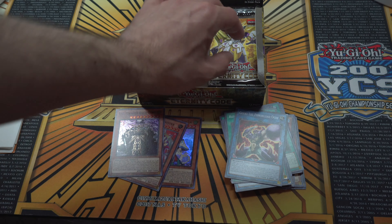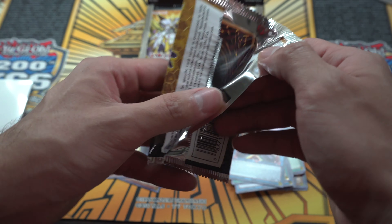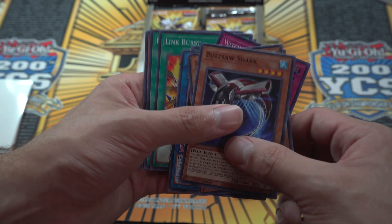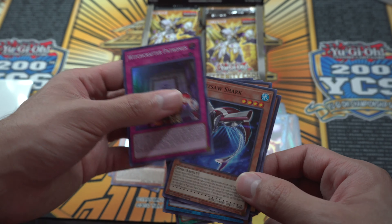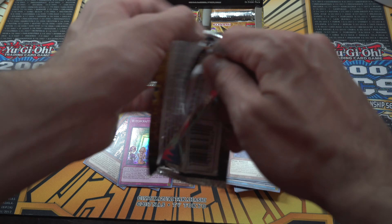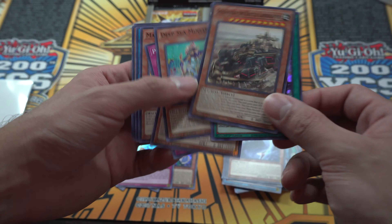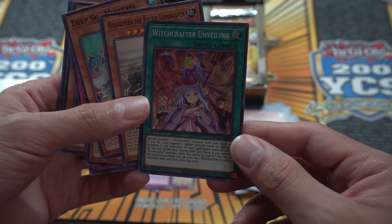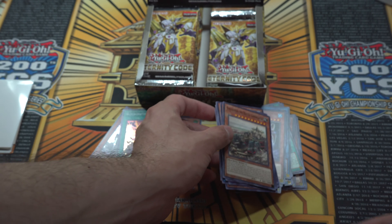This set is also the first main set in Yu-Gi-Oh history that doesn't have Rares — a weird experience for us. We got Witchcrafter Petrus, which is good. It is rare — pun intended — to see a main set not have any Rares. Oh, Witchcrafter United — I love this artwork. Look at that posing, this artwork is amazing. It doesn't look like we got any short prints.